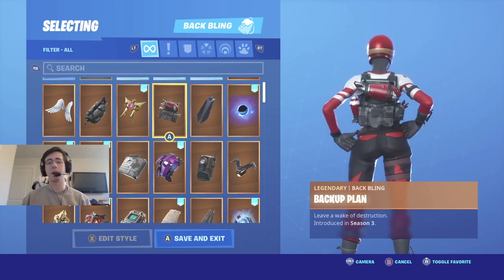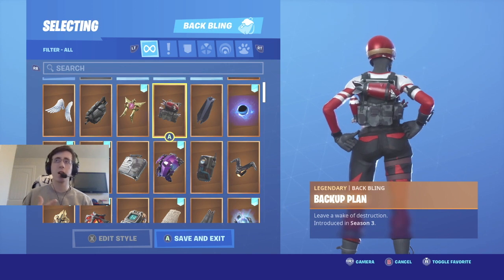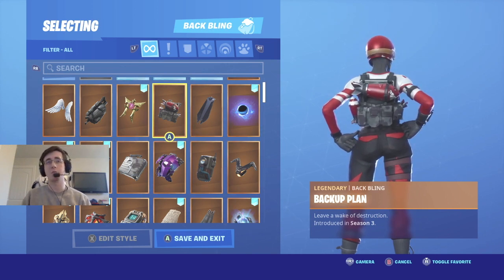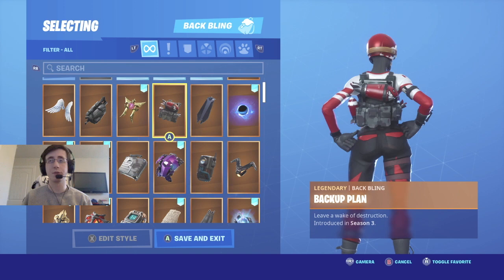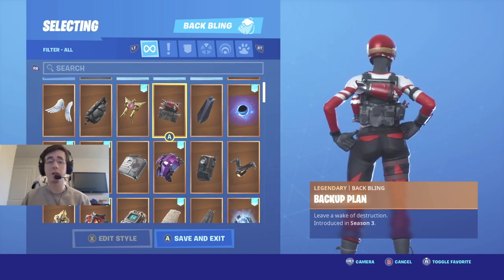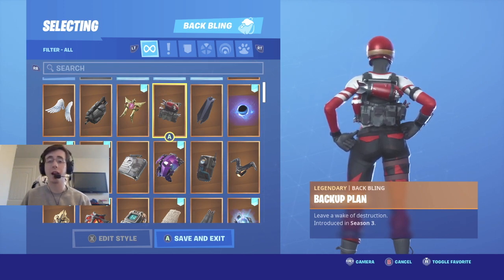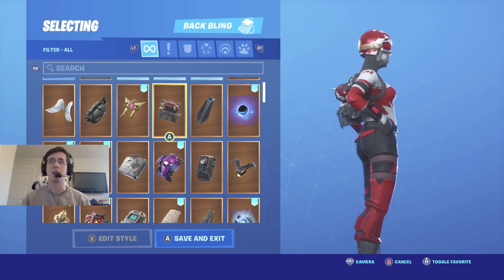Coming in at number two is Backup Plan. Backup Plan is a back bling that came out with the Twitch Prime exclusive skin back in season three. The colors, just like Red Shield, match the skin very well with the red and white. You're going to notice for a lot of back blings in this video it's going to be primarily the colors of red, white, and black. It's definitely one of the thinner back blings, which I like a lot.